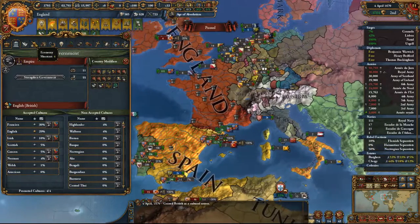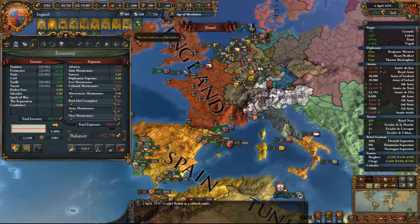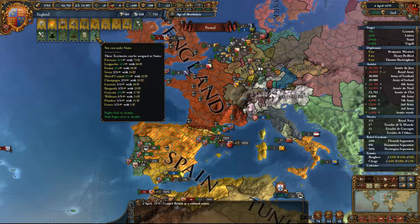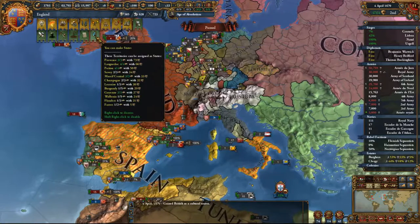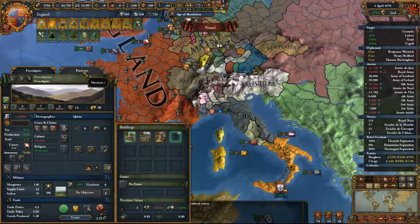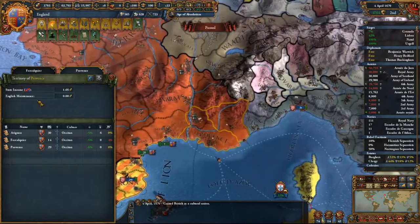We need to deal with this deficit, and the easiest way to do that is to make areas into states. So Provence is first.